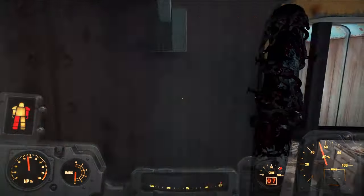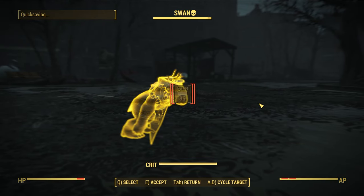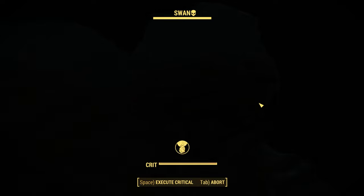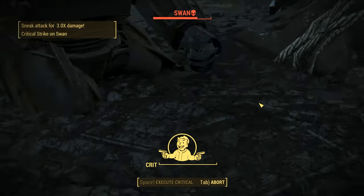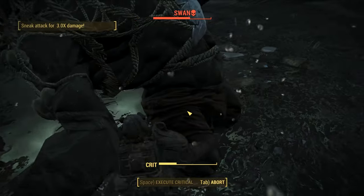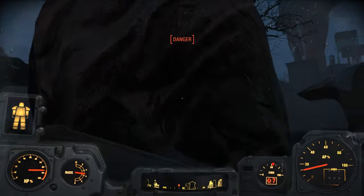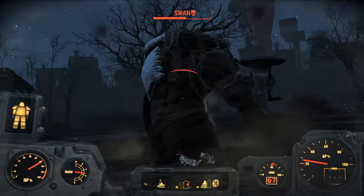There's another Grognak magazine boosting our critical hits further. Once this quest is complete, I decided to test myself against the final boss of my two-hour build — Swan. It actually went pretty well. There's another Grognak magazine near Swan as well, and I finished with 10 minutes to spare, so I just ended it here.